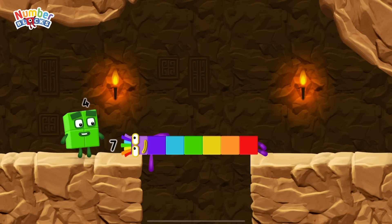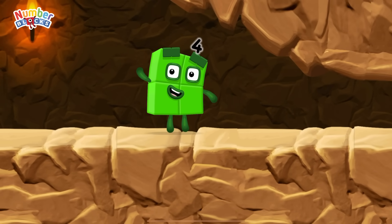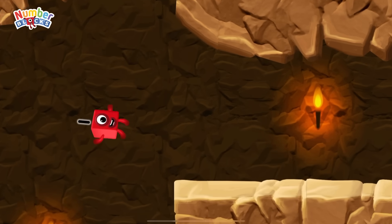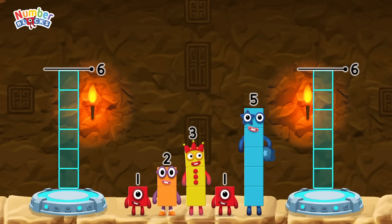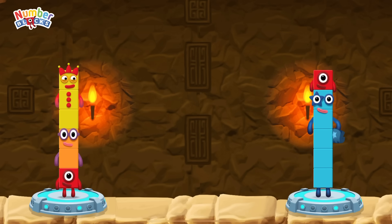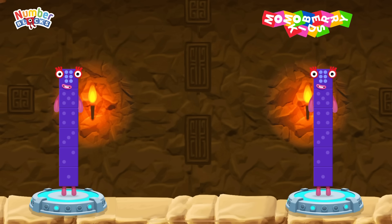I am seven. I'm not so sure four is going to fit through there. Three. You made it! Share the number blocks evenly to make two groups of six. Five, one, one, two, three. That's right! One plus two plus three equals six, five plus one equals six, six equals six.